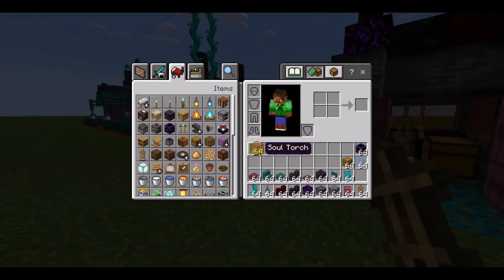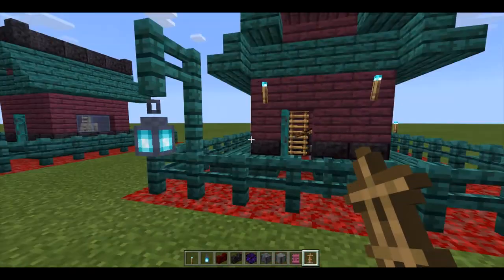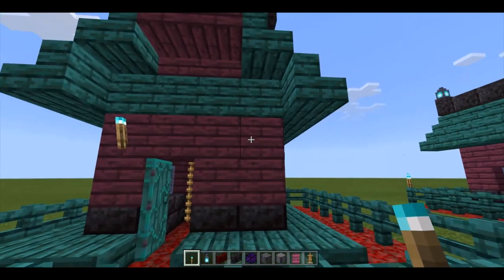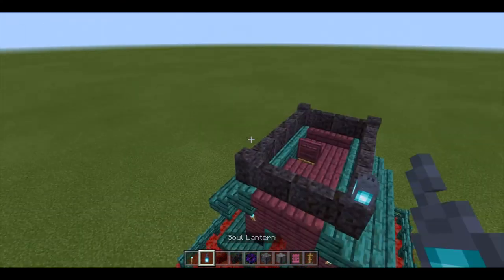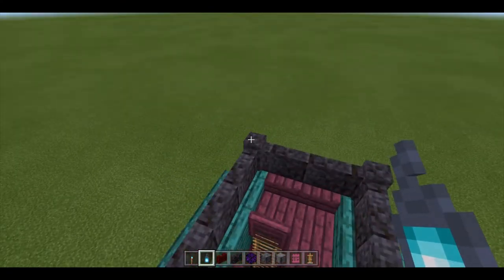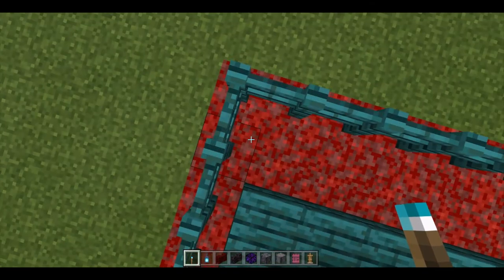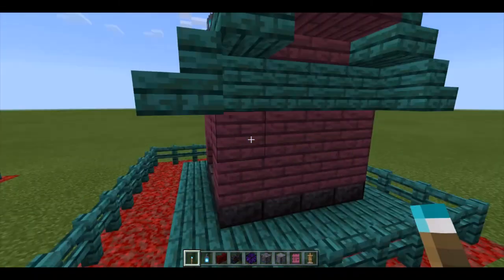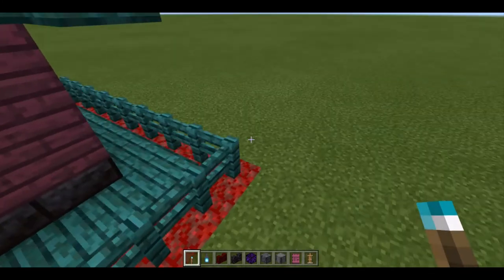Now let's light both of them up. Starting with our wooden cabin here — there are two torches so let's get our soul torches and place one here and one here. Then get our soul lanterns and place one on each of these corners. Return to our soul torches and go down — come over here and place one, two, one and two.